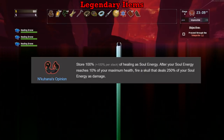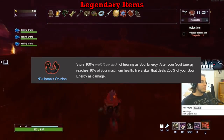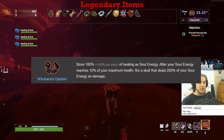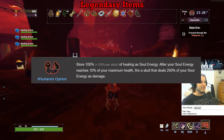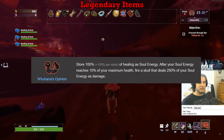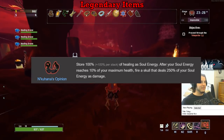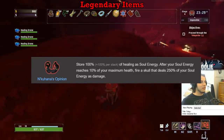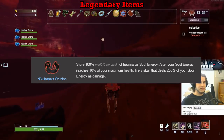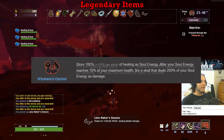N'kuhana's Opinion gets an A on the Engineer and a C on everybody else. You do damage based on how much you heal, and the more stacks you have, the more often you deal the damage. The range at which the green skulls fire off is quite low — not quite melee range, but definitely close enough that it doesn't feel comfortable for anyone other than Engineer and Mercenary. Engineer's turrets get the item and are always close to enemies, and the combo of N'kuhana's plus Fungus on Engineer is a crazy good combo. A on Engineer and Mercenary, C on the rest.